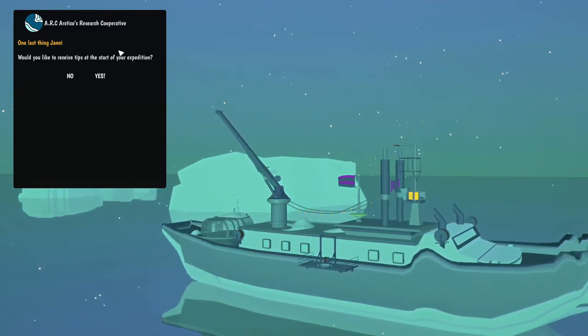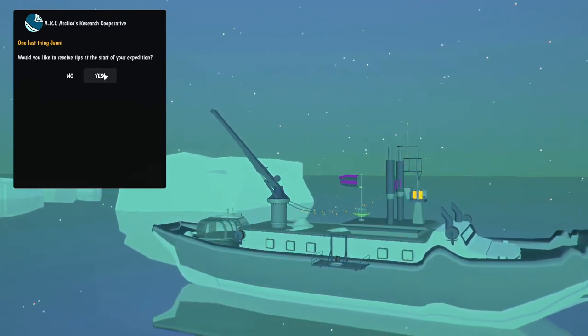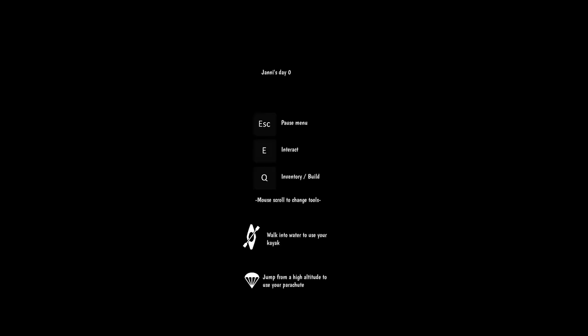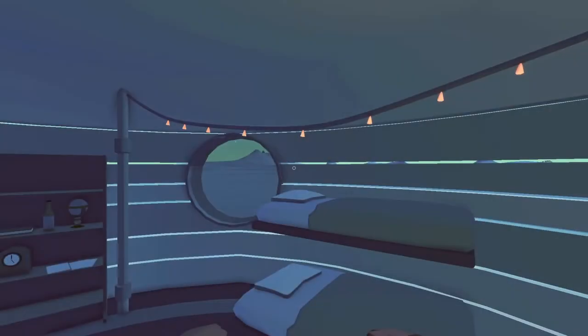Would you like to receive tips at the start? That's probably a good idea, because I have no idea what we are going to be doing here. I just know there's a dog sleigh and that's the most important part. So escape is pause menu, E interact, Q inventory build — and then I didn't get to read the rest.